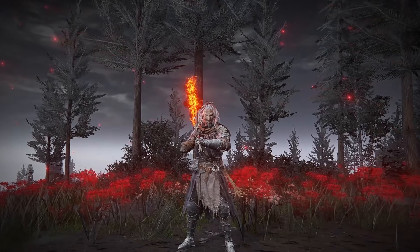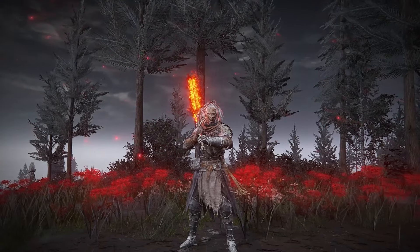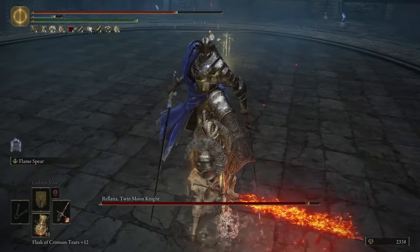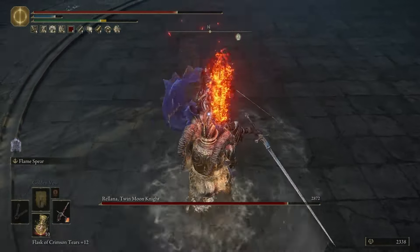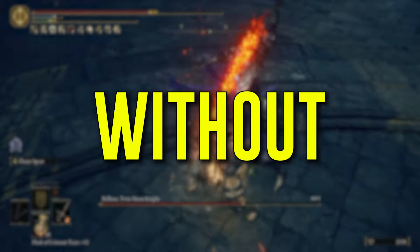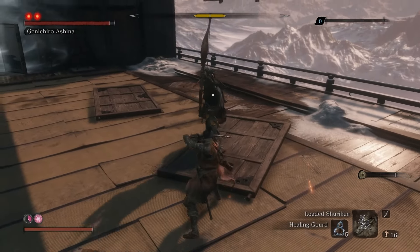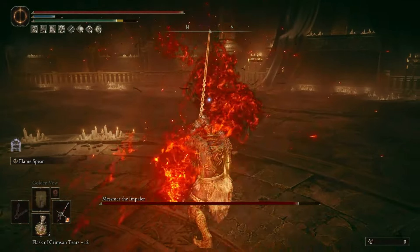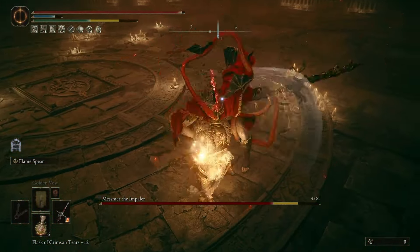This build will turn Elden Ring into Sekiro. Do not be scared — it is a very tanky build. It has great stamina, high poise, and incredible damage. You block 4 shots and you do 80% more damage. If you have ever wanted a similar build to Sekiro in Elden Ring, or you just want a fun new playstyle to try, this is it. Let's break it down.